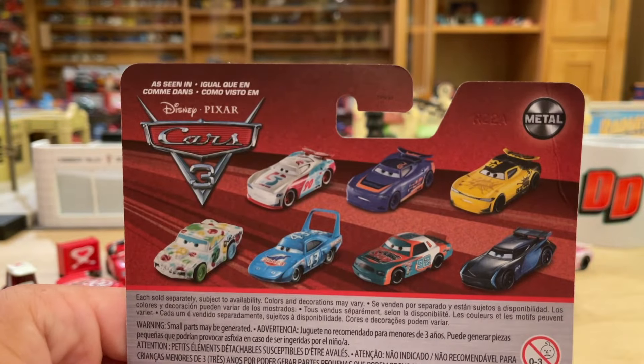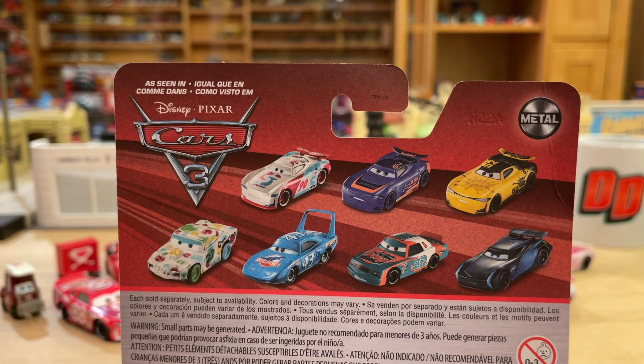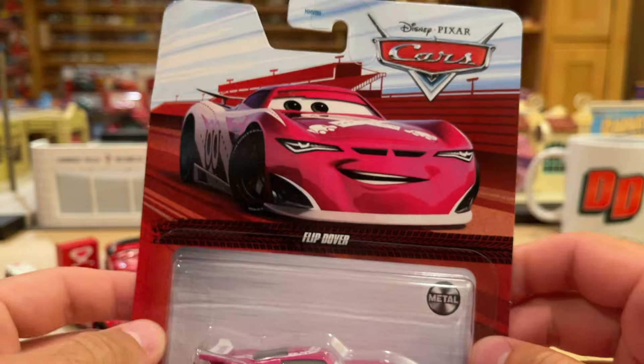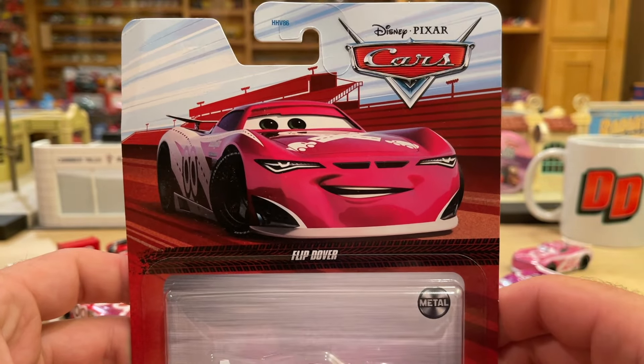As seen in Cars 3 on the back of the card, you get Paul Conrev, Barry the Pedal, George Nguyen, Jambalaya Chimichanga, the King, Murray Clutchmore, and Jackson Storm. George and Jambalaya were also in Case K. Paul was in Case G, Barry in J, and then those three had been in quite a few. Now, this card's not in perfect condition, so you guys know what that means — we're going to rip him open. Cannot wait to get into this and start the comparison.